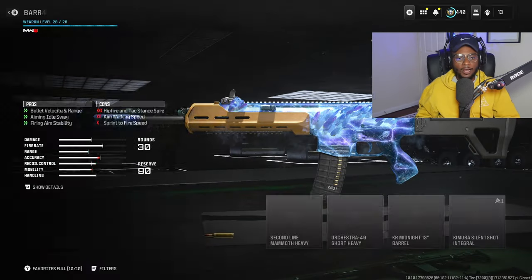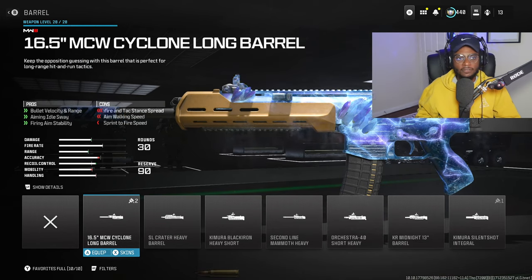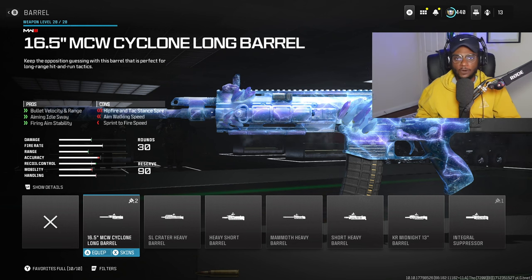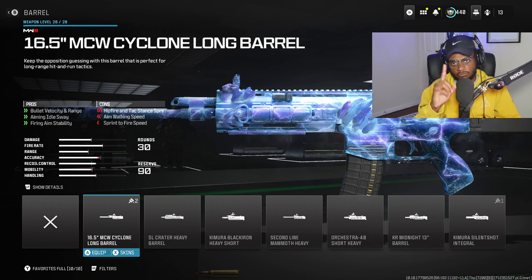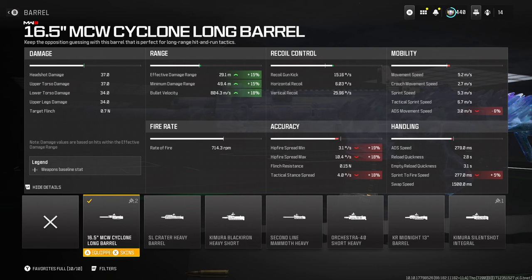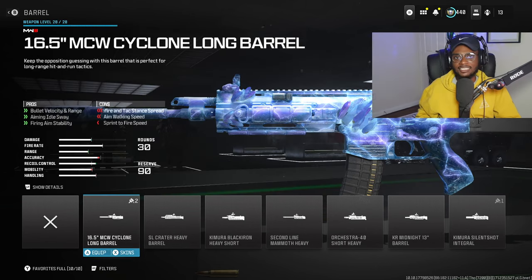For the barrel, we are going to be rocking the 16.5-inch MCW Cyclone Long Barrel. This is going to be a good attachment, further increasing the bullet velocity and range, aim idle sway, as well as firing aiming stability. So we can go full auto across the map without worrying about a thing. If you equip the Godzilla variation, it's going to retain the really nice barrel and muzzle on here, so this is going to be a massive W.